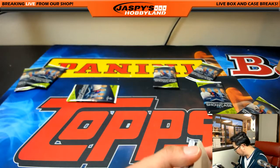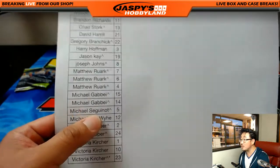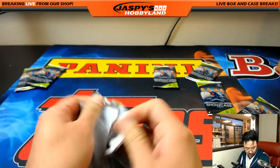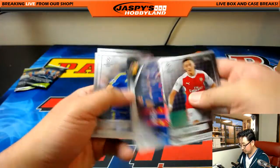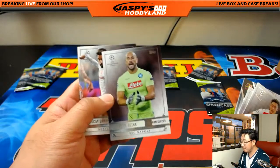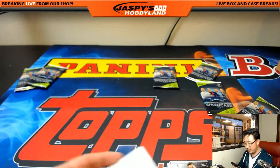Gabriel was pulling for you — he was hoping you'd get a Neymar autograph. Ziggy, just one pack from the spot randomizer, number five. There's number five right here. Well, there's a Neymar insert — and Pepe Reina. Missed that guy — longtime Liverpool keeper.